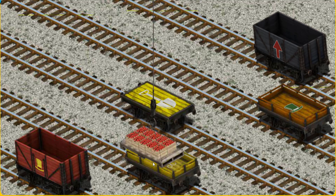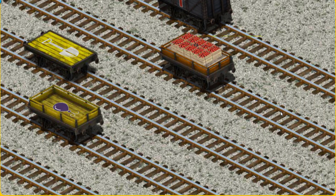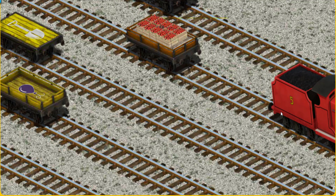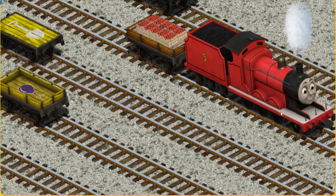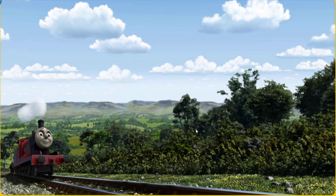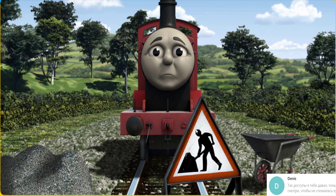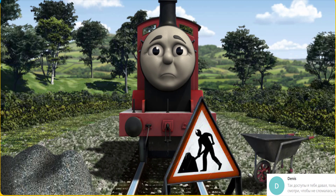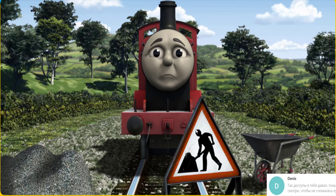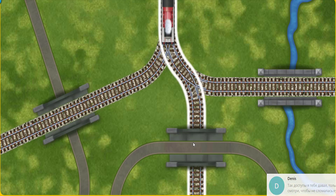Show Cranky where the orange flatbed with the picture of a green top hat is. There you go! Huffing and puffing, James set out for the fair. Suddenly James had to stop — because of track repairs, he would have to go another way. Find the track that goes under the road.